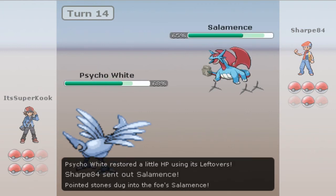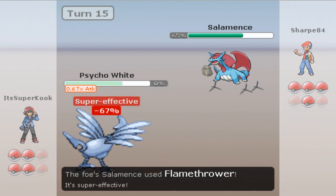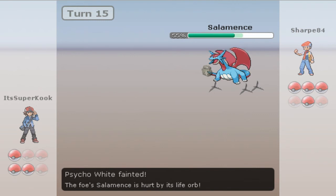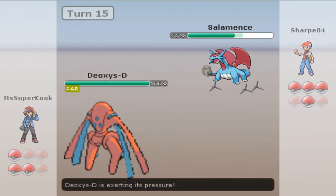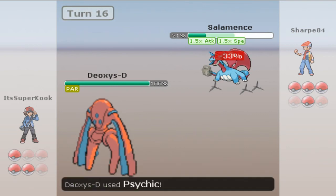He's gonna switch into Salamence, who's gonna take 25% from the Stealth Rocks but nothing from the Spikes because he's immune — he's a Flying type. He is going to Flamethrower me, so now I can't phase anymore, because my only two phasing moves on this team were Keldeo Resolution Form with Roar, and Skarmory with Whirlwind.